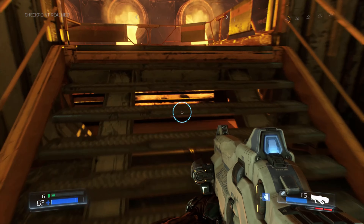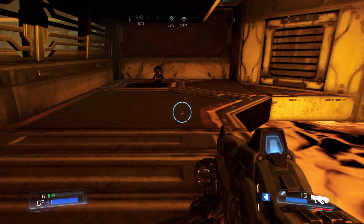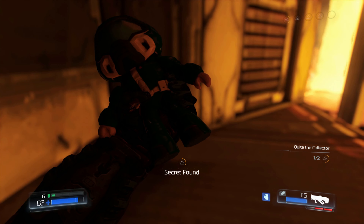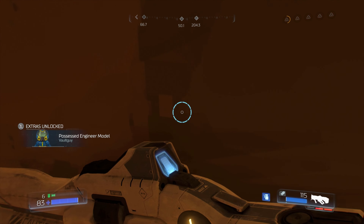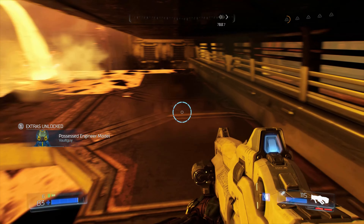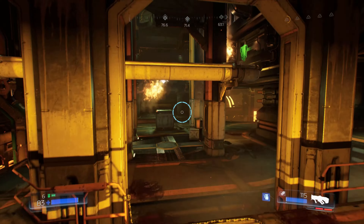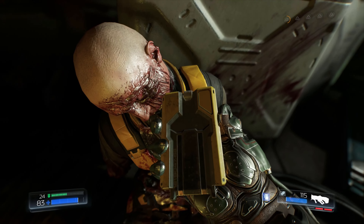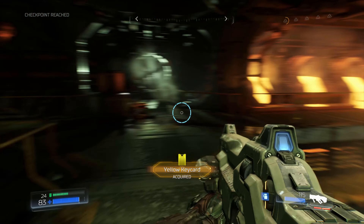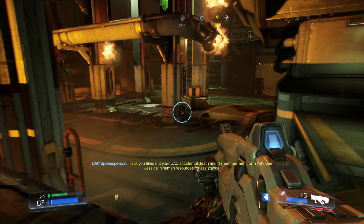You can come down here for this secret, which is a Doom version of the Vault Boy from Fallout. That makes sense because Fallout is a Bethesda property — it makes sense to have references to your other games.